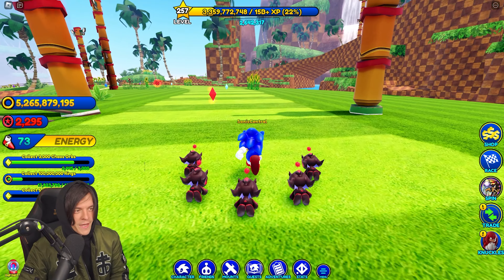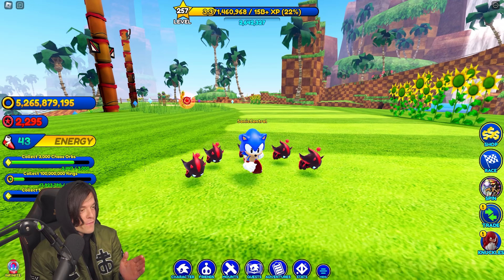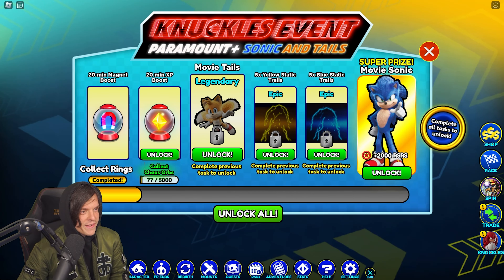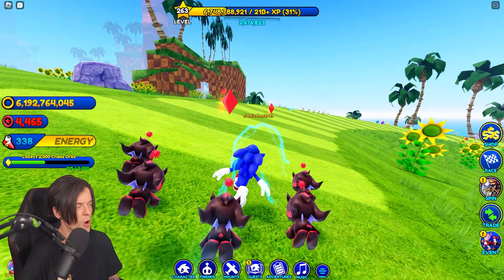I just remembered I hadn't actually got any friends equipped, so I've got my five Shadow Chao equipped now. We've got the 20-minute magnet boost, now we need to unlock the 20-minute XP boost.